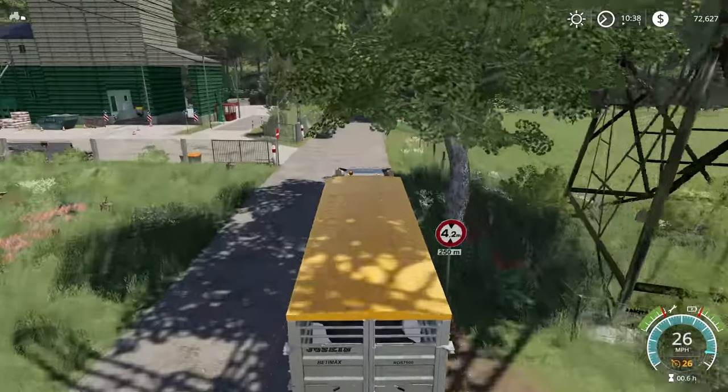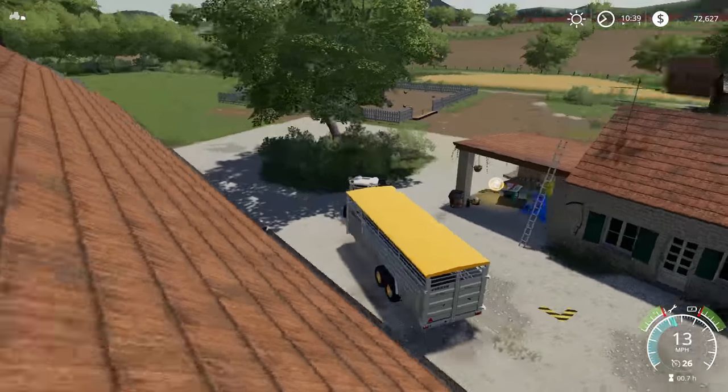We've got a full load here. You can tell it's pulling a little bit hard going up the hill. Our little electric tractor is definitely getting a workout on this series. We're going to run this load back up to the farm and make two more loads — we've got the money for it definitely.